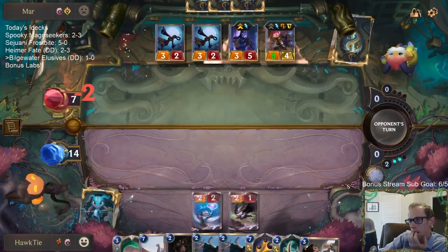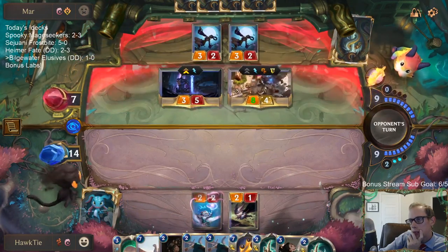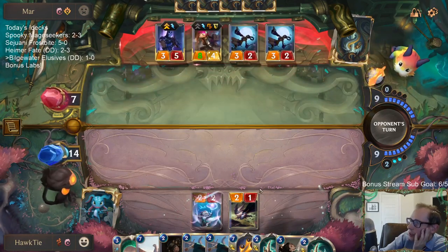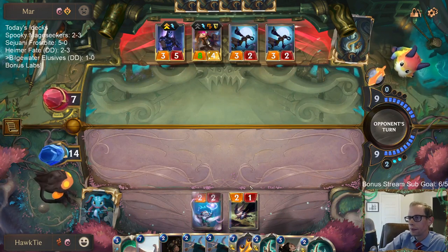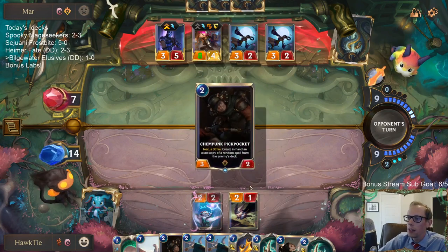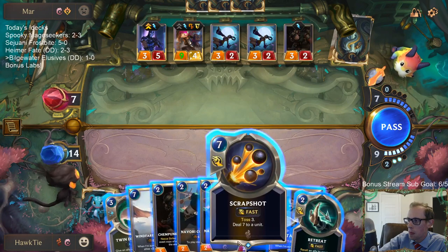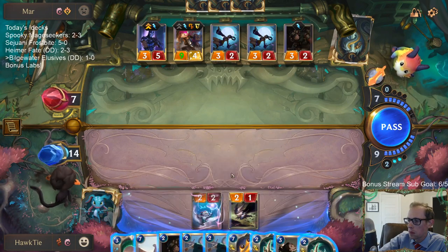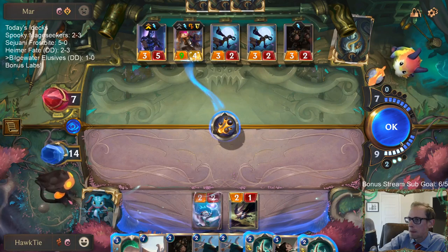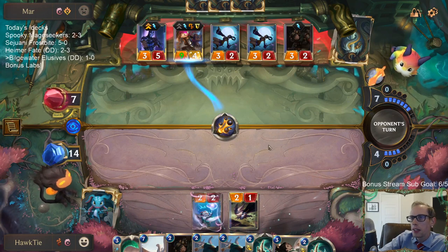That hurt. But we still have a ton of cards — well, not as many cards. We're not that close to dying. They're about to level up Shen — all they have to do is attack and Shen levels up. Shen Vi does sound like a good combo, doesn't it?